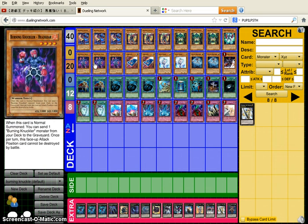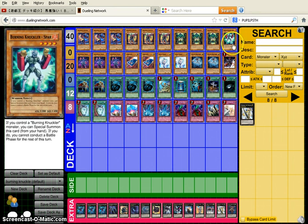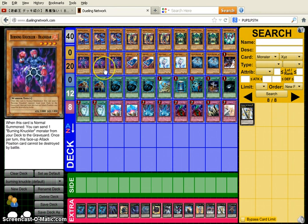Triple Burning Knuckle Headgear — when this card is normal summoned, you can send one Burning Knuckle monster to the graveyard. Glastra's effect triggers, so you can add back a Spar, summon a Spar, or something like that. Once per turn, this face-up attack position card cannot be destroyed by battle. I really like Headgear — it's a really fun card to use.